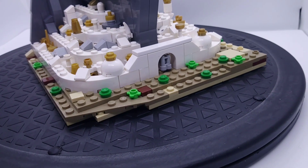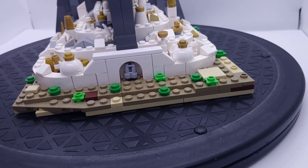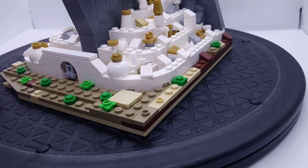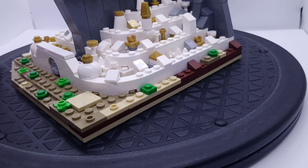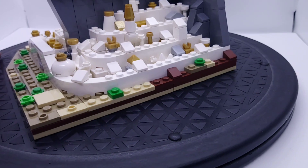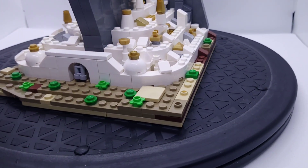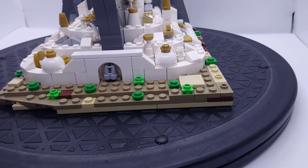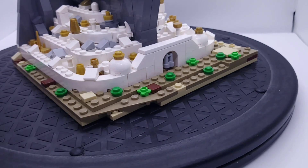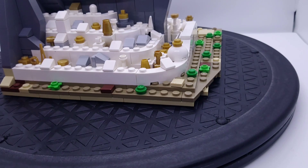Right here at the front you can see the terrain and the front gates, which are replicated using a 2x2 jumper plate as well as a binocular piece. The terrain is also replicated using a mixture of colors which include dark tan and brown, as well as some green 1x1 studs in order to give it that terrain look, as well as a couple of 1x1 tiles.